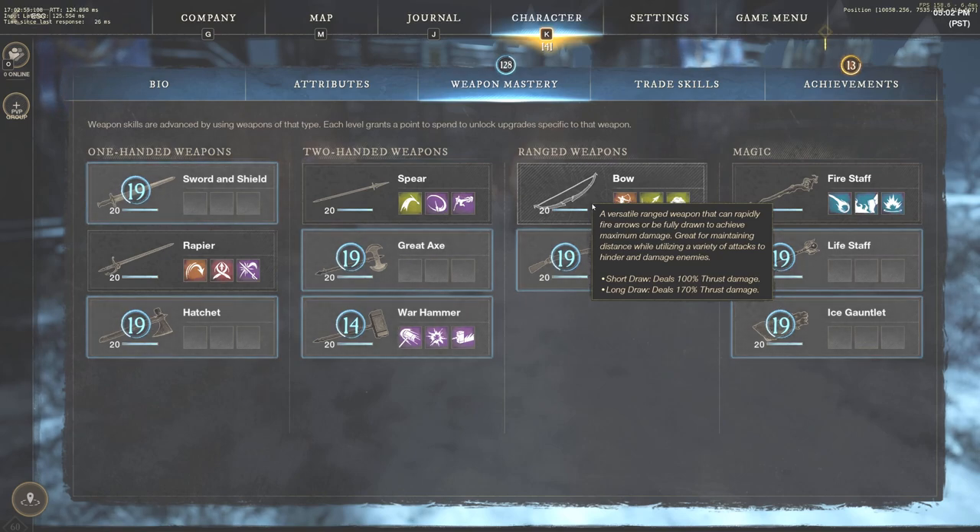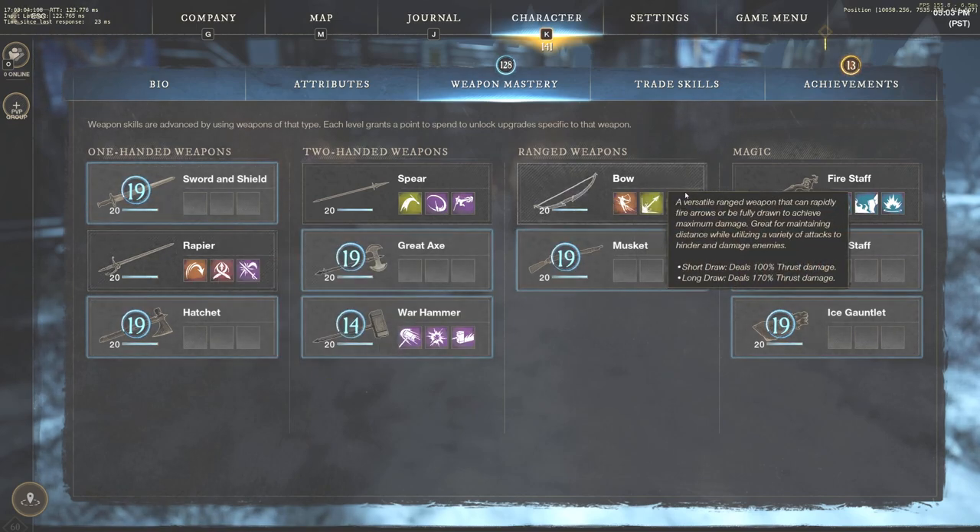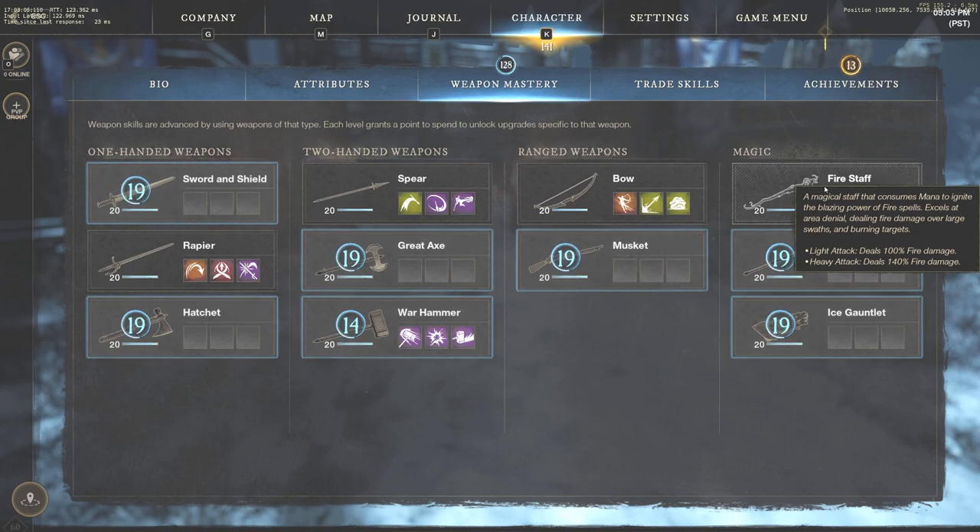Once all three of these are mastery level 20, I'll probably continue my journey on to other weapons. But for now, mainly PvP and PvE will be with the rapier, the bow, and the fire staff. Before I get so many questions about what build I'm running, I'm going to give you guys an update and talk about the build right now. Make sure to subscribe to the channel, turn notifications on, like the video, and let's jump into it.